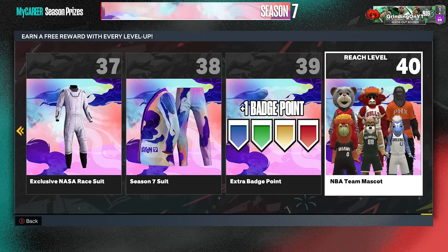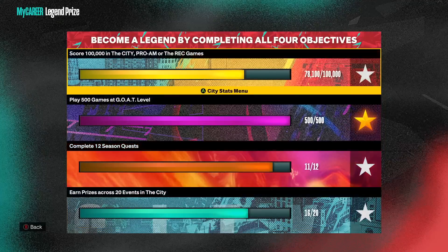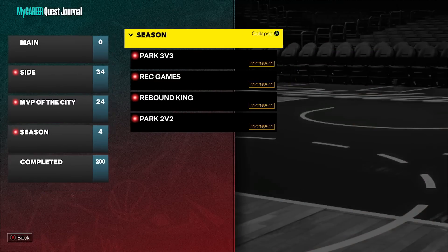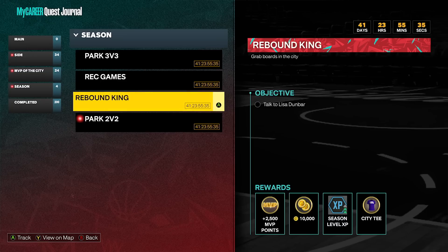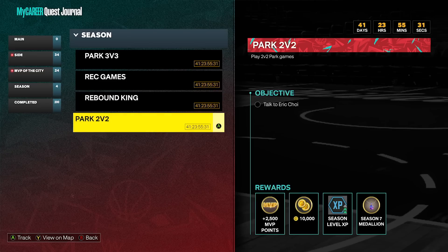Last year I got a Denver Nuggets mascot — Ronnie really played with my emotions on that. Now for my people trying to hit legend — it's so sad, I had like 70K points in season 2 and I've been playing ever since. For the season quests: it's part 3v3 — games, points, assists — rec games points, and rebound king which is different, you're gonna have to get mad rebounds, so that's good for my centers. And part 2v2 it's just park wins and points.